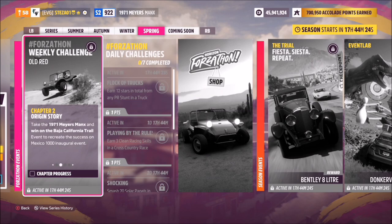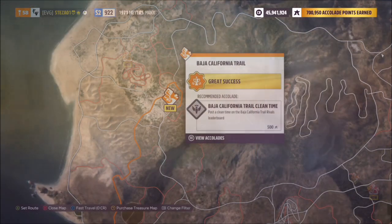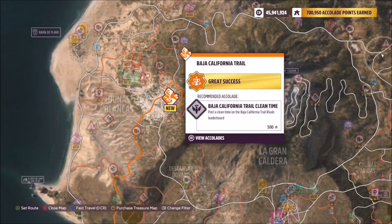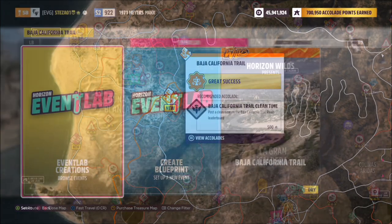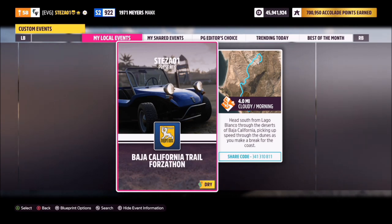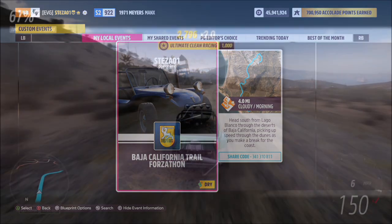The first challenge wants you to win on the Baja California Trail, which is a dirt race located here on the left-hand side of the map by Junas Blancas. I've created a blueprint for this called Baja California Trail Forzathon, and the share code is 341310811.